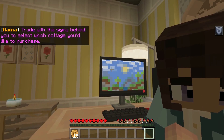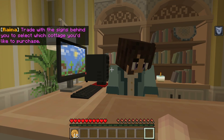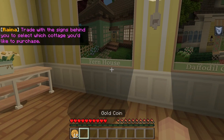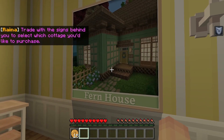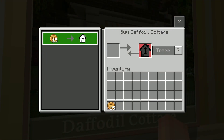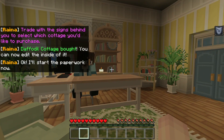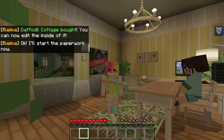It kinda looks like a little Minecraft background. Trade with the signs behind you to select which cottage you'd like to purchase. So, Fern House or Daffodil Cottage? Kinda want a Daffodil Cottage. I'll start the paperwork now. We are getting a house, ladies and gents! This is amazing, this is so adorable.